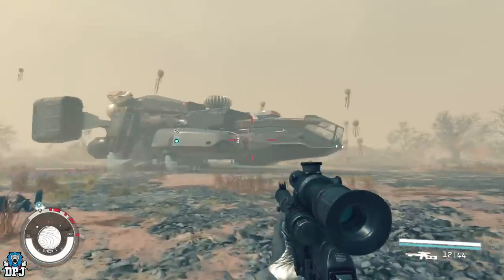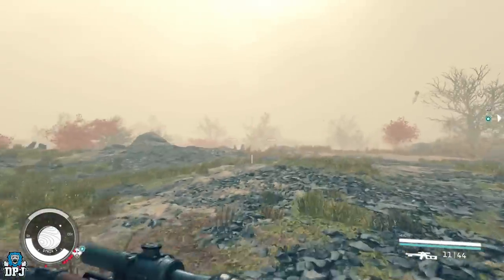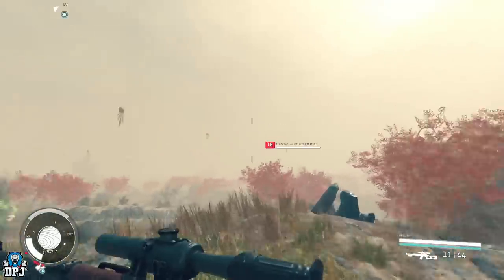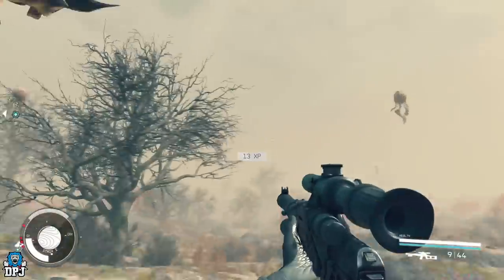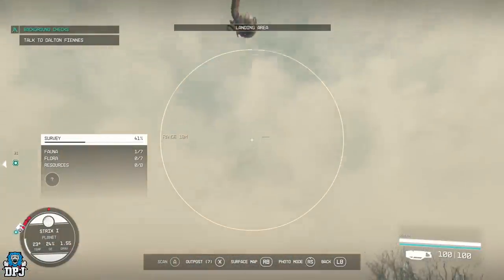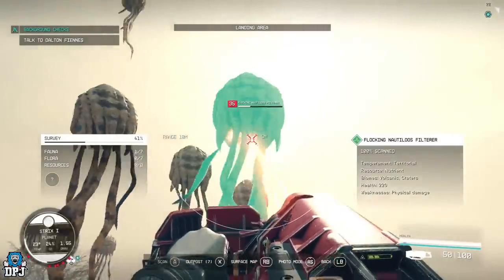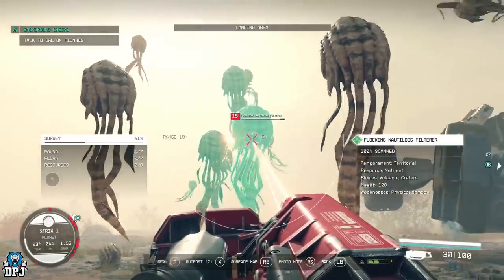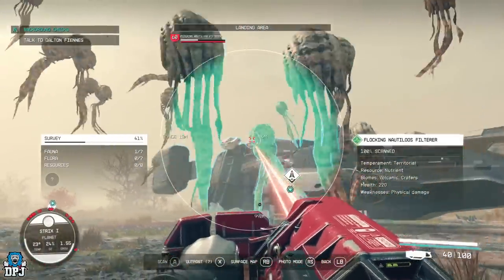You take out one and loads of them come, and you end up with tons around you. They're all coming towards my ship — that's fine. These guys can give you between 20 XP, sometimes a little lower, to 150 or 200 XP depending on your buffs. You can also use your cutter on these if you want to — it does work. Though the cutter runs out of ammo so quick, you can still use it.